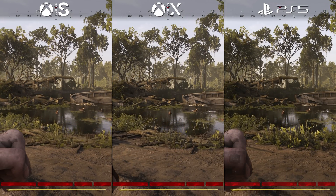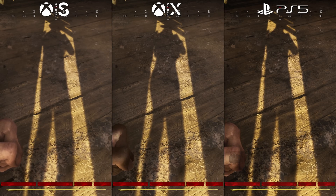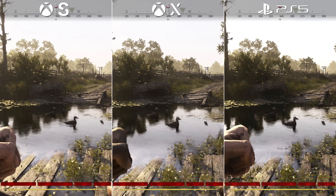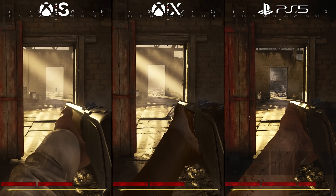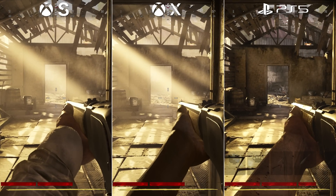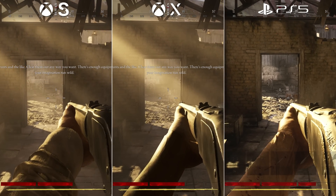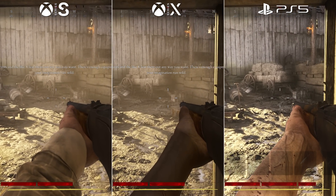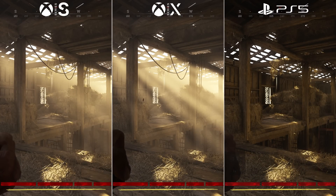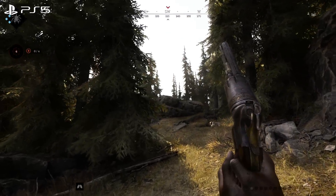In terms of their core visual settings, these three machines show some key differences. The game deploys matching shadow quality for all three, and likewise SSR runs at an equivalent resolution on each, with cube mapping used as a fallback for reflections. Often we see PS5 and Series X are a settings match, but there is one curious omission on PS5 — volumetric effects are missing on Sony's console. Even Series S has these enabled, where it's hard to miss the long streaks of light piercing through the cracks of barns. In all likelihood, this is a bug on PS5, an oversight on Crytek's part.